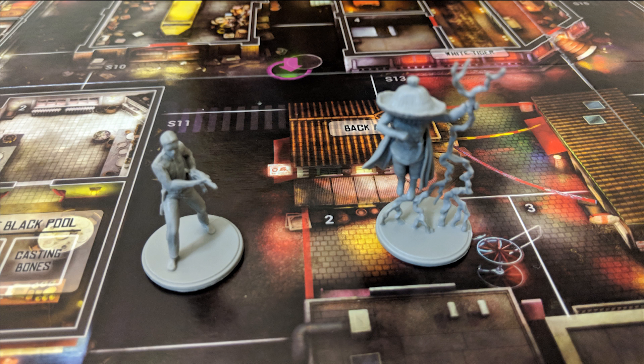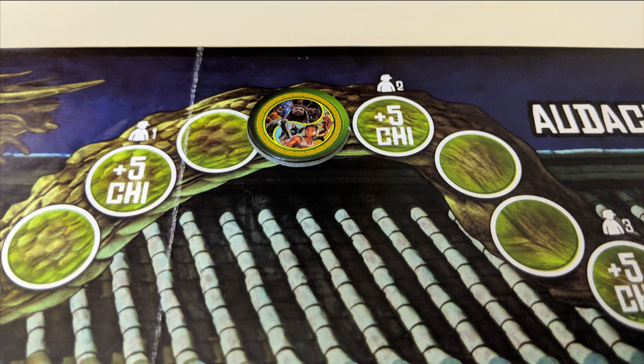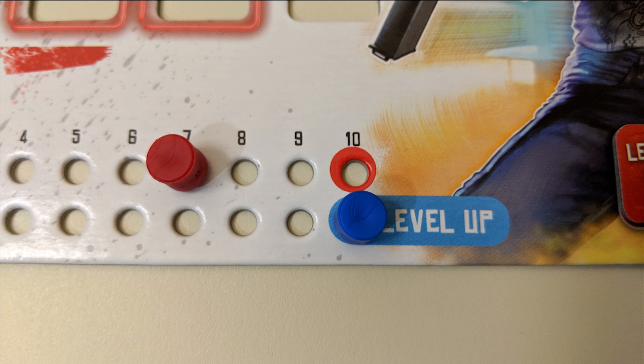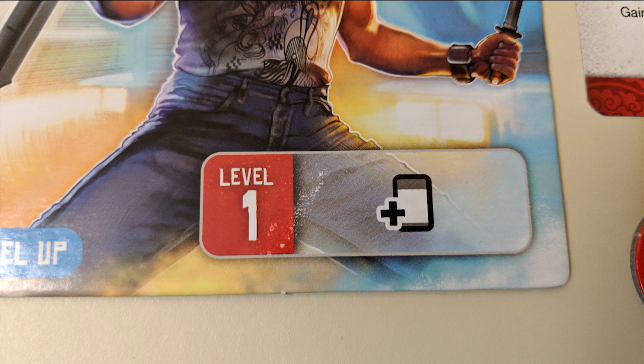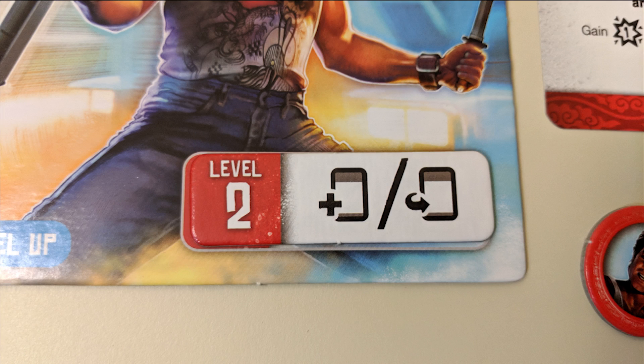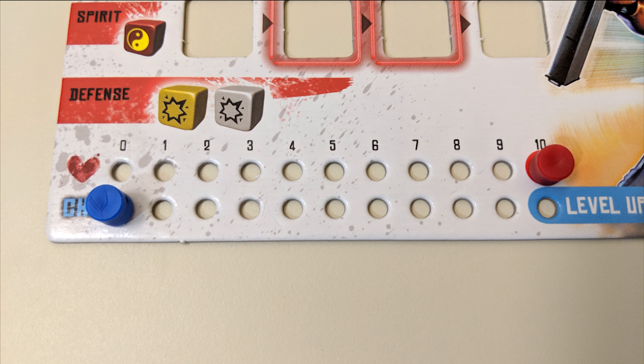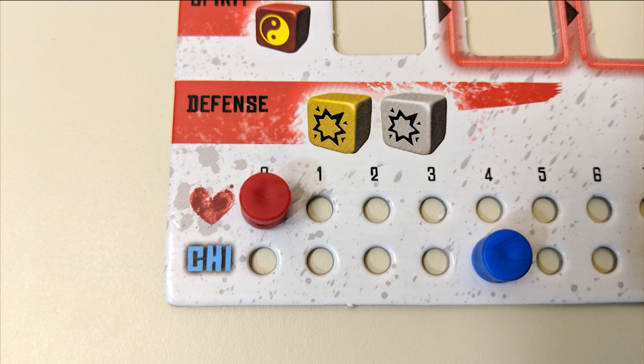Throughout the game, your heroes will be receiving chi from defeating enemies, moving up the audacity track, or completing quests. You start the game with 0 chi. Each time you hit 10 chi on your board, you reset it to 0 and level up. To level up, take the next sequential level token and place it on your board. You then get to choose an upgrade listed on the token: either gaining a new upgrade card, flipping an existing upgrade card to its epic side, or possibly gaining an additional action die.